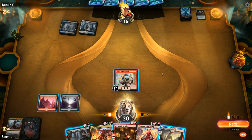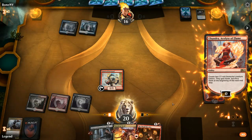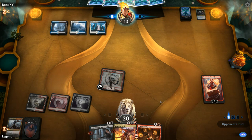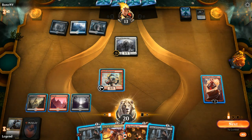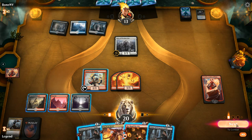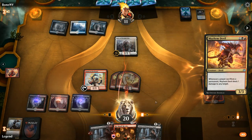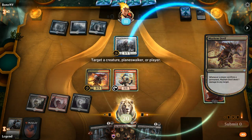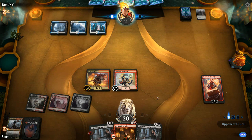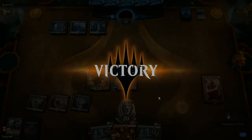Chandra is going to be more difficult for the opponent to remove next turn, so we like that idea. We can always get back Shock from the graveyard if needed. Hero falls — Firebrand in play with Mayhem Devil representing two damage. Opponent packs it in; they had a creature-heavy draw in their Esper deck, and our deck is well-positioned against creatures.